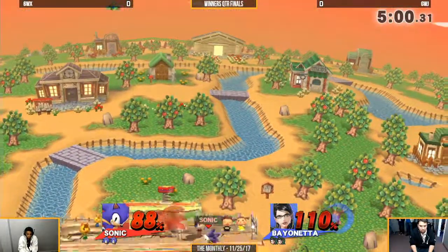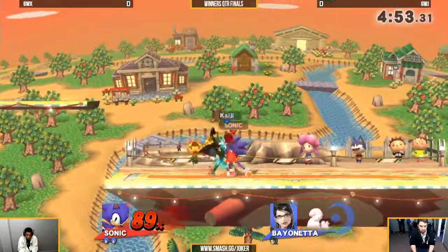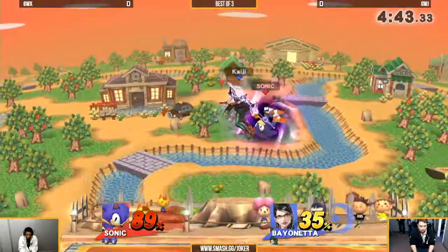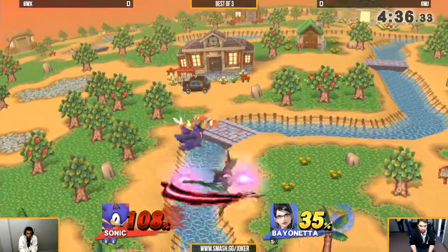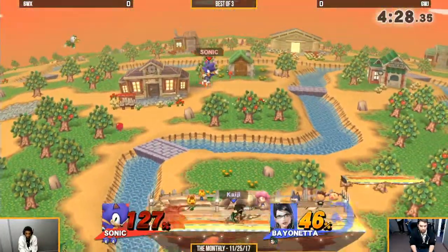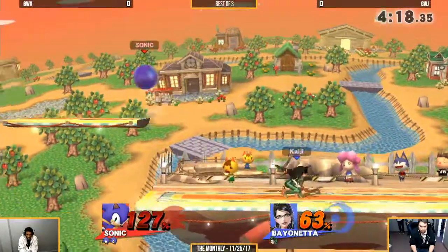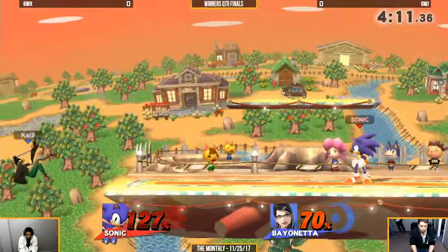He gets that air dodge read into the neutral air. He doesn't have enough time to drop the spring below the Battlefield platform — or maybe he just doesn't want to do it on Smashville. What an air dodge — survives all of that Witch Time. 6WX getting caught in the Witch Twist, but for the most part putting on a clinic on how to handle Bayonetta. One of the best things you can do is have an amazing neutral tool in neutral B, and be able to air dodge out of that almost instantly.